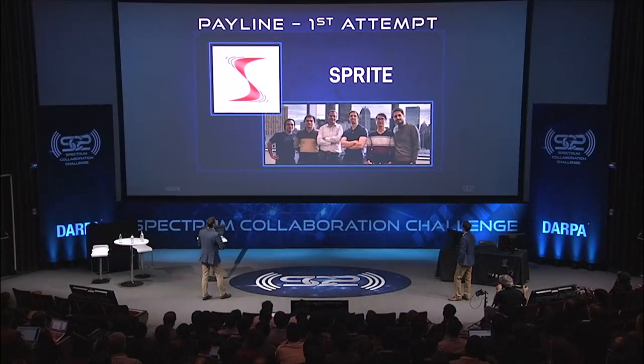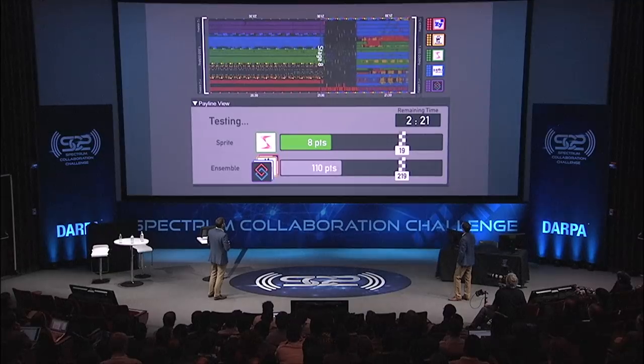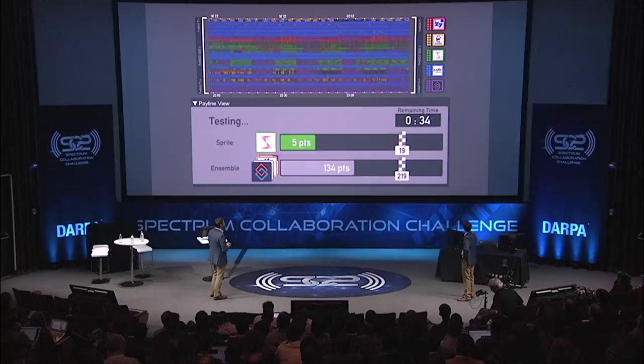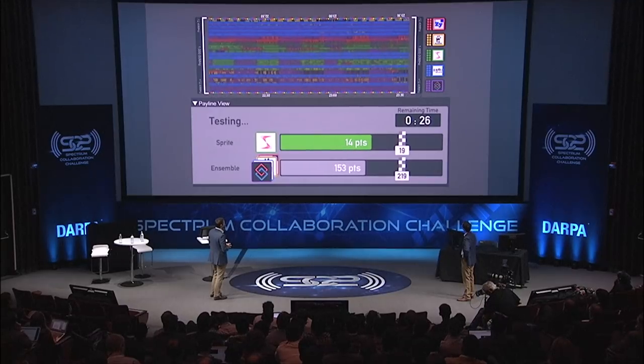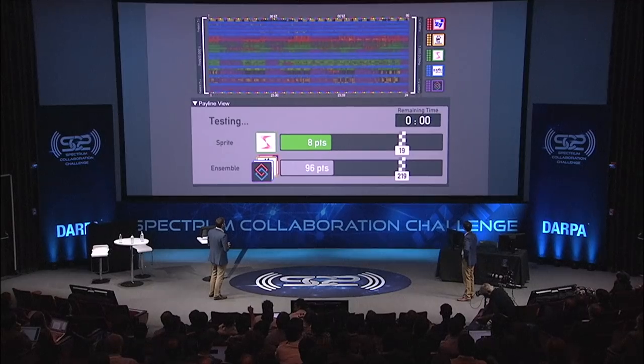Let's look at Team Sprite's first attempt at the payline. We can see them come in in the middle of the band, using a pretty sizable chunk of the spectrum. With less than 40 seconds left, unless something dramatic changes in the way they're using the spectrum... they were starting to climb up. With only a few seconds left — unfortunately, not a pass on the first attempt.